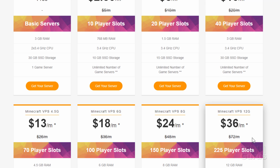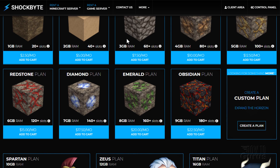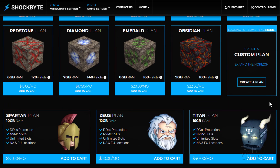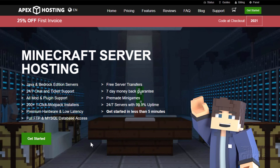ScalaCube's pricing gets rather expensive at the higher tiers. Over at Shockbyte, they have two sets of hosting: the top set has a limited number of slots, but their three lower plans all have unlimited slots. Their cheapest unlimited plan is $25 per month with 10 gig of RAM — a real nice option for a complex and popular server. I went with Apex Hosting, which also has unlimited slots.